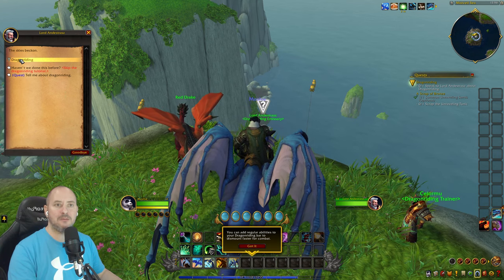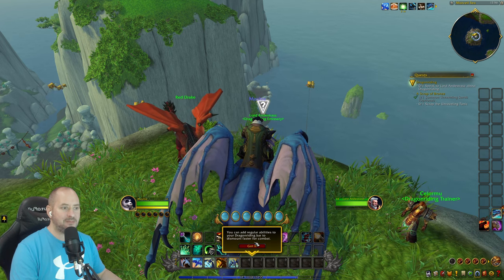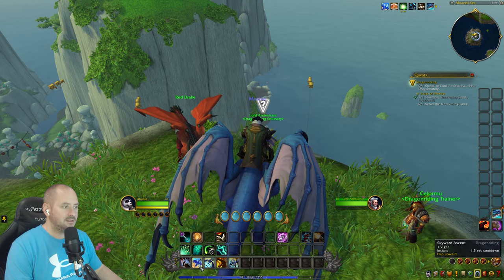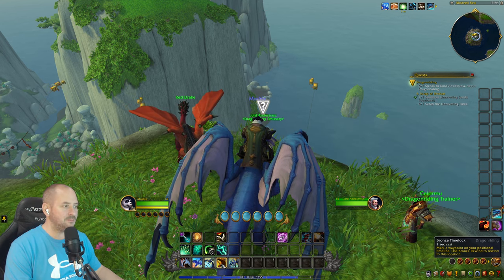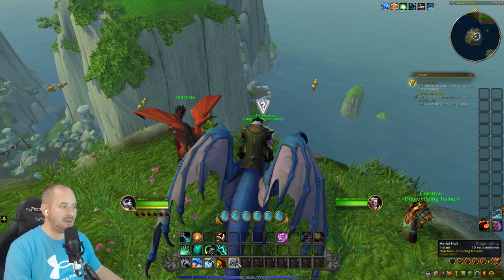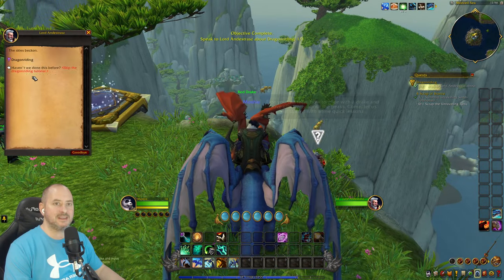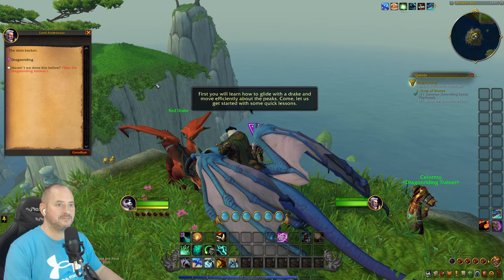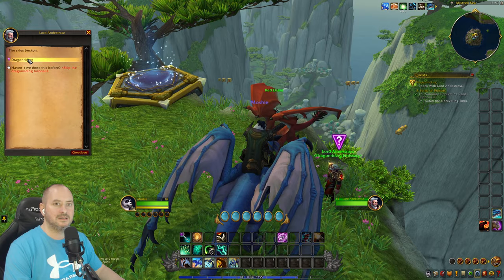Haven't we done this dragon riding intro before? No, we haven't. 'Fair skies — you can add regular abilities to your dragon riding bar to dismount faster in combat.' Surge forward to flap upwards, mark waypoints on your timeline to use a bronze rewind. Speaking to him about dragon riding — first we learn how to glide with the drake and move efficiently about the peaks.